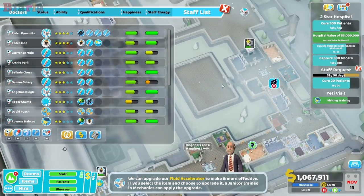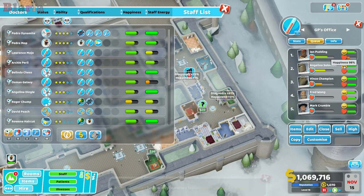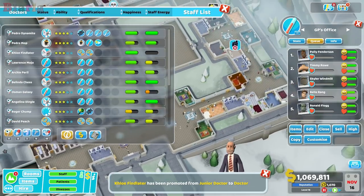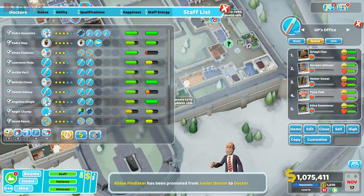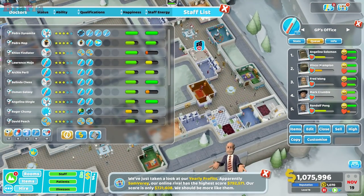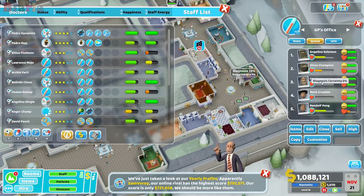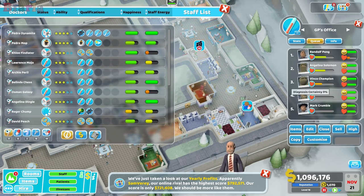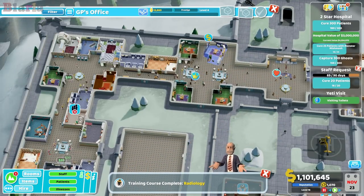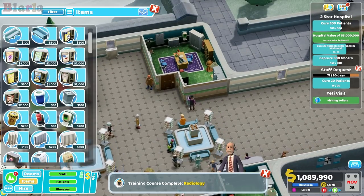We currently have five GPs which is proving to be perfectly fine. We could actually put in another GP office. Some GPs have hefty queues, and this GP here is for people that have been to diagnosis and are coming back to the GP. We can see we have some new patients in here which means we're getting an overflow, so what we're going to do is put in another GP office that covers new patients coming in.